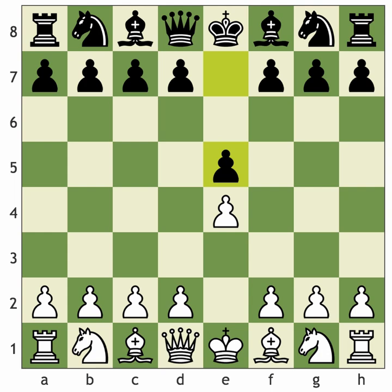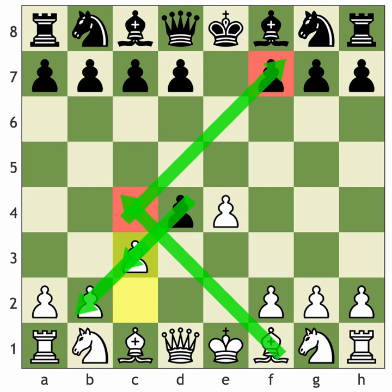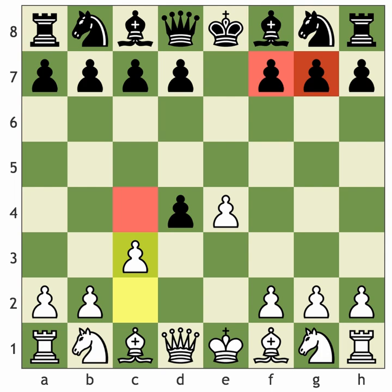The Danish Gambit starts with 1.e4 e5 2.d4. We concentrate on e-takes-d4, and now the move c3 is the Danish Gambit. The main idea is we allow black to take on c3 and even on b2. Our plan is to place one bishop on c4 aiming straight at f7, and when our dark-square bishop gets to b2 it will be striking across to g7 as well.